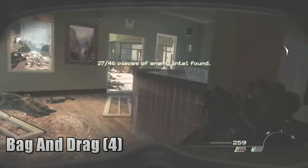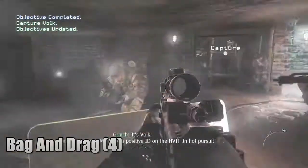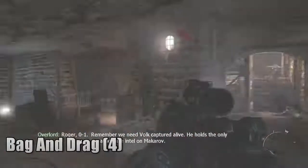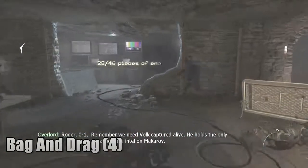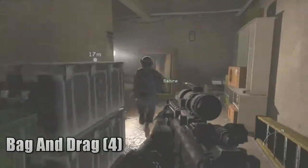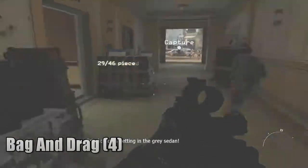None of these are in very unique places. Back in Modern Warfare 2 and stuff, they had really unique places for these. This one, they just flat out place them anywhere. I remember there was one in a garbage can, and one in a dumpster, which was actually a pretty unique placement. But anyways, there's the rest of the intel for Bag and Drag.